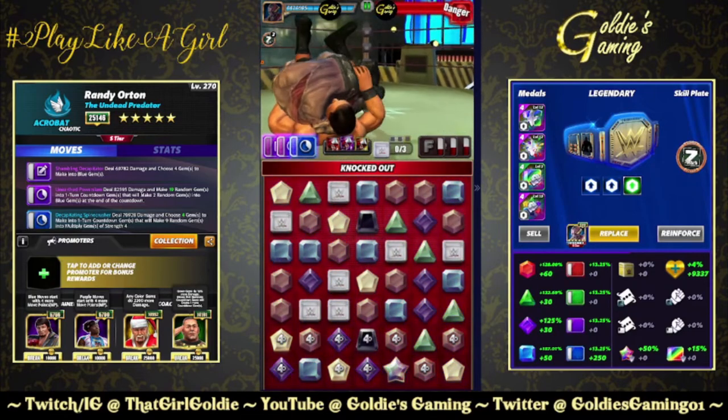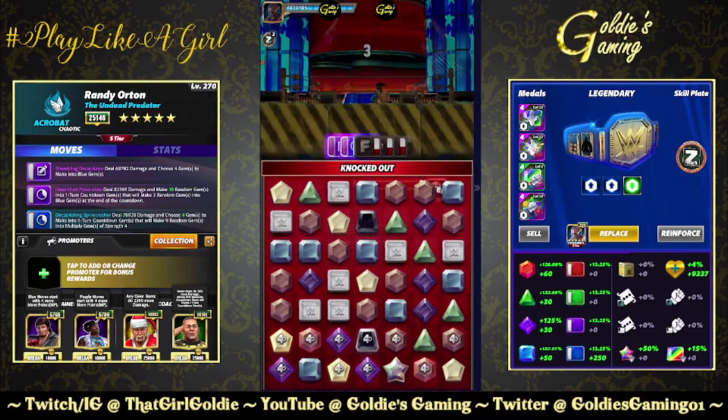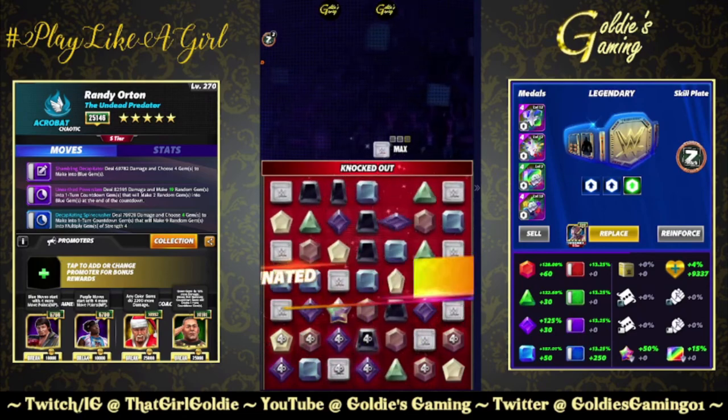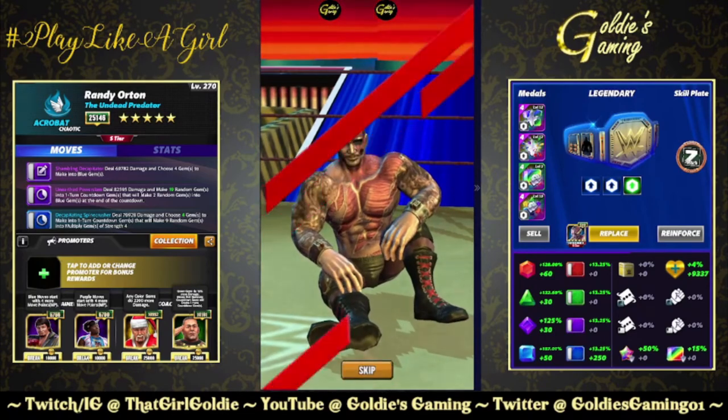5.3 million — what's 5.3 mil between friends? That's one way to run it, and that worked out perfectly on the first try, which like never happens to me.